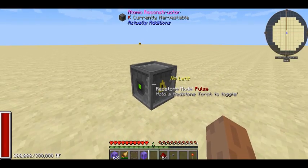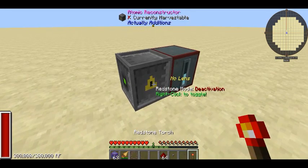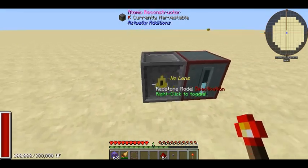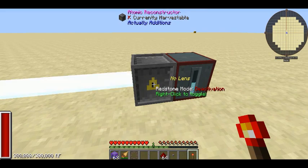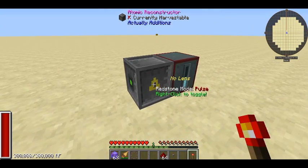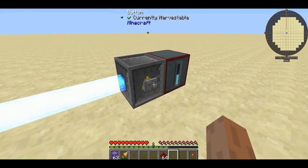The most basic principle is you give it power, and by default it will be in deactivation mode, which means while it has power it will just basically keep firing continually. What I recommend you do is go get yourself a redstone torch, right click it, and toggle the redstone mode. I would keep it in pulse, which means that when it has a redstone signal, it will fire once.